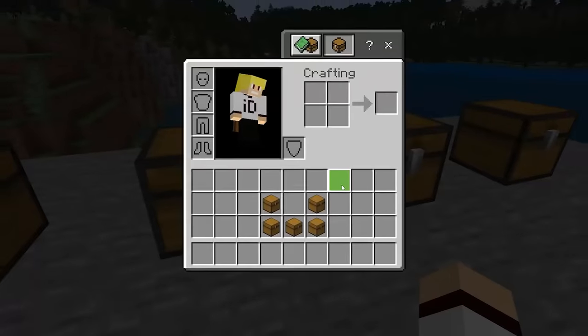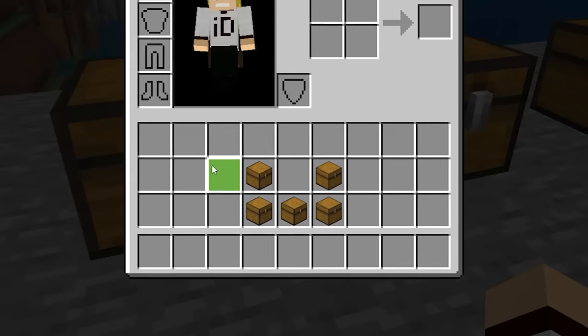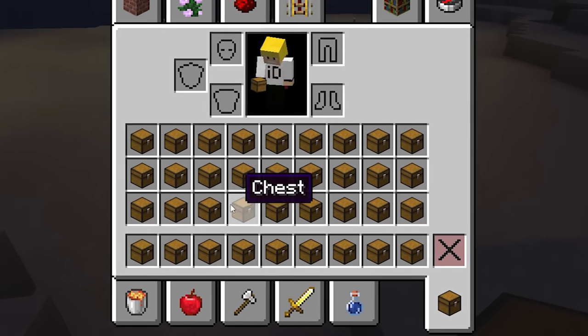Chests in Minecraft Bedrock Edition actually render as a full block within the inventory, but not when you place them. On Java Edition, chests are their correct size — so Bedrock Edition, fix it!